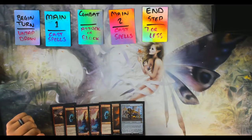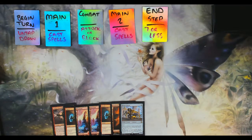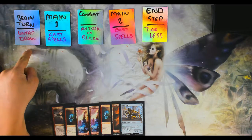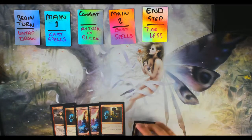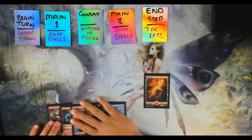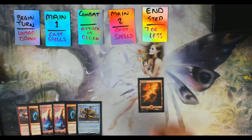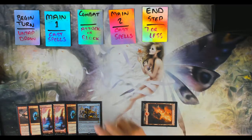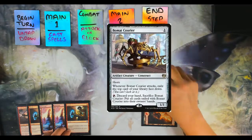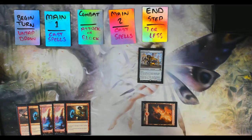That covers all the basics you need to start a game of Magic. For a quick example, I'll take a few turns with this hand. I'm going first, so on the very first turn of the game you do not draw. I'll play one land — you can only play one land per turn. I'll tap that land to produce one red mana and use it to cast Bomac Carrier, a creature spell that will remain on the battlefield.